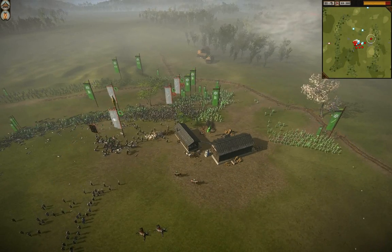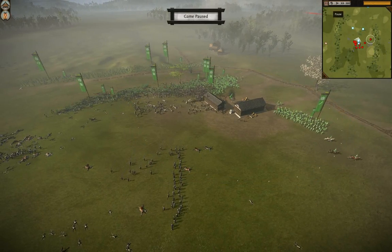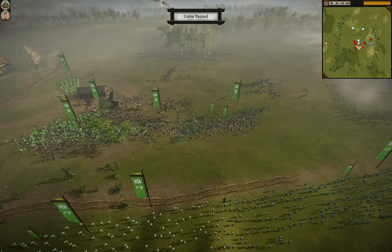The enemy units are flashing now — they don't like fighting warrior monks. The Nodachi is going to come all the way around the flank, but by the time they get there the enemy has routed. JH won this battle very easily.